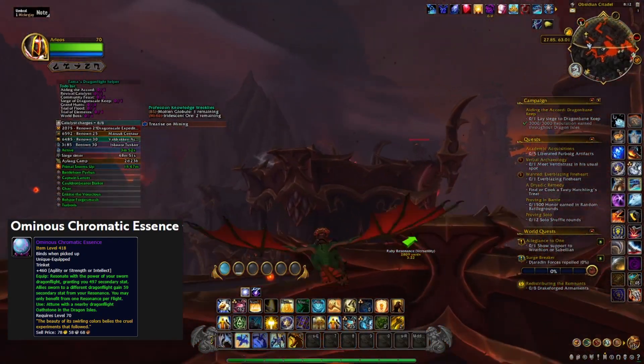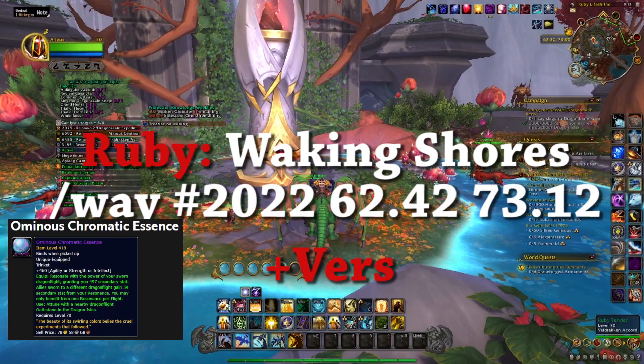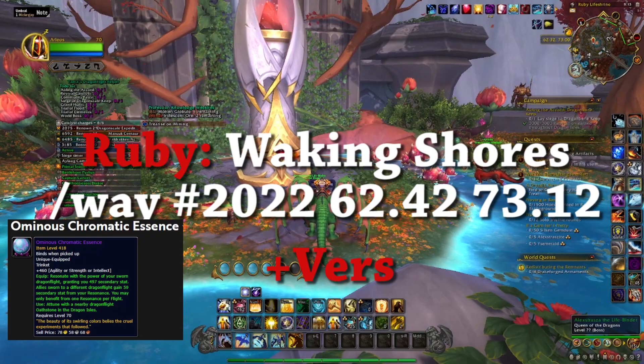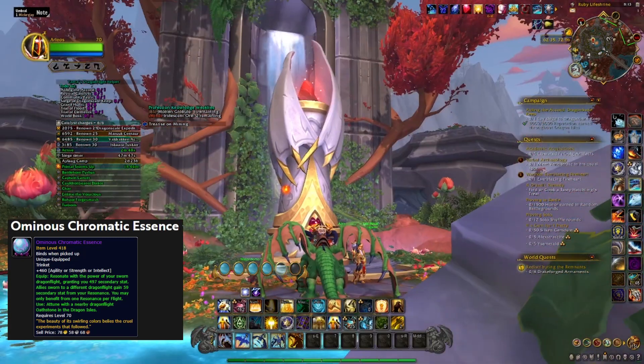And we've got one last shrine to find. The last one we're looking at is Ruby, so this is what you're looking at for your Versatility. You're at the Ruby Life Shrine, just outside of Valdrakon. This is what it looks like.